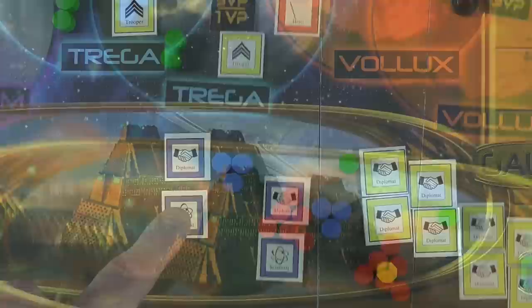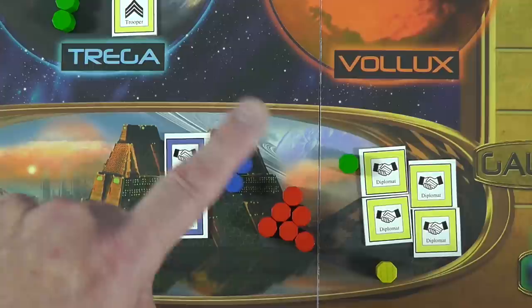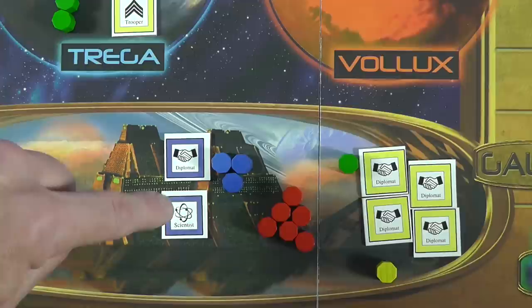When you come to the galactic senate, all you're doing is looking for that majority - whoever has majority gets seven victory points. Now there are happy ties here. When doing planets there's no happy tie; you split it and round down. But here, if you're tied, there is a happy tie. Diplomats count for two, so you count them as such when tallying up.